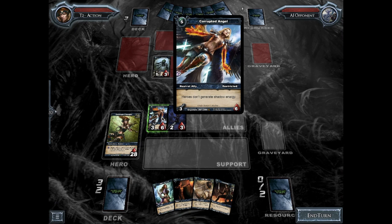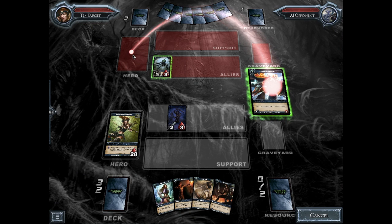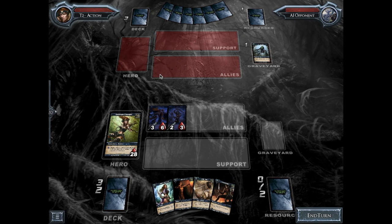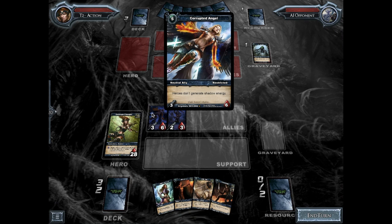Once per turn, you can attack with an ally by clicking on the card and dragging it to one of your opponent's allies or their hero. In combat, the person who initiated the attack attacks first, you deal that number of damage, and then the ally, if it's still alive, gets to counterattack. Each ally can attack once per turn and once it attacks, it's exhausted — meaning it just can't do anything. Allies are also exhausted when you play them for the first time, so that's why I can't attack with Puin.